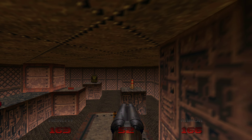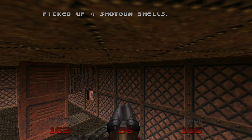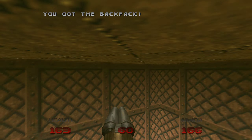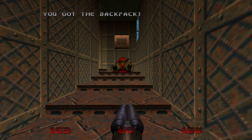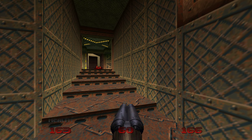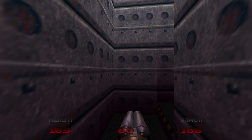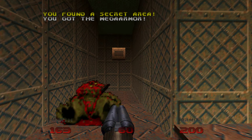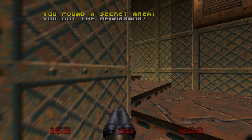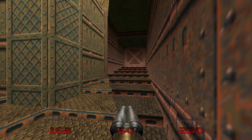From here we will be able to travel on top of these crates — it's not that hard to do. Grab everything you need and we are done with this area. There's one more secret here: this door can be opened and you can grab this mega armor.